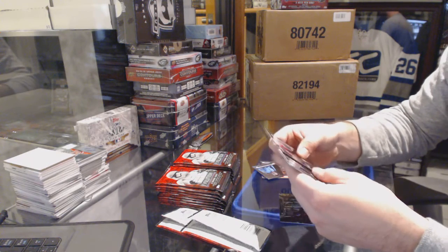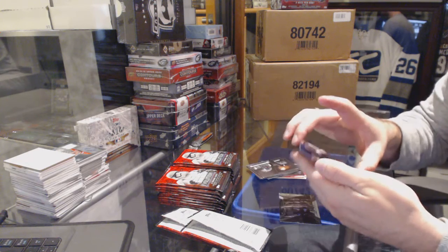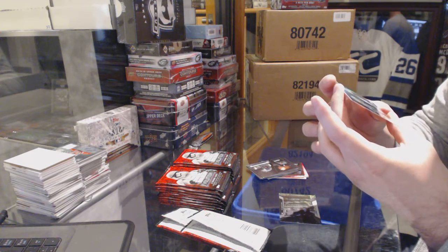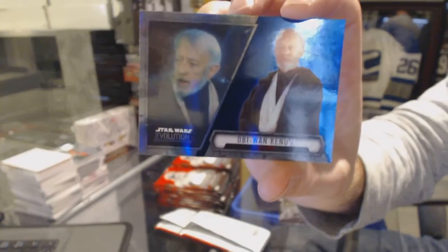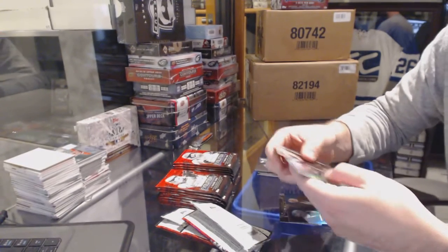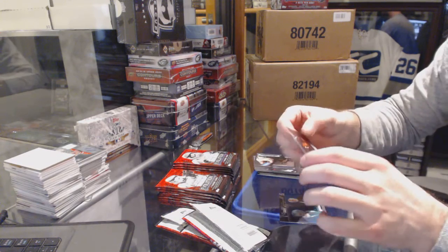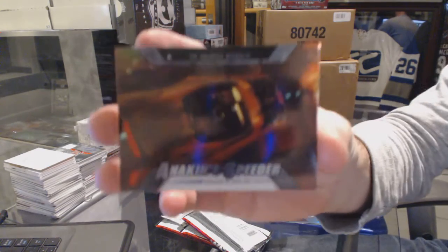Pack 2. Looks like the hits are in the back. That's a different color. I'm going to say that's the insert because of the blue background, but it doesn't have a name for the insert. Obi-Wan Kenobi. It doesn't break the bed too, it's dripping down. The blue background. Galactic Republic, Anakin Speeder, Evolution of Ships and Vehicles.